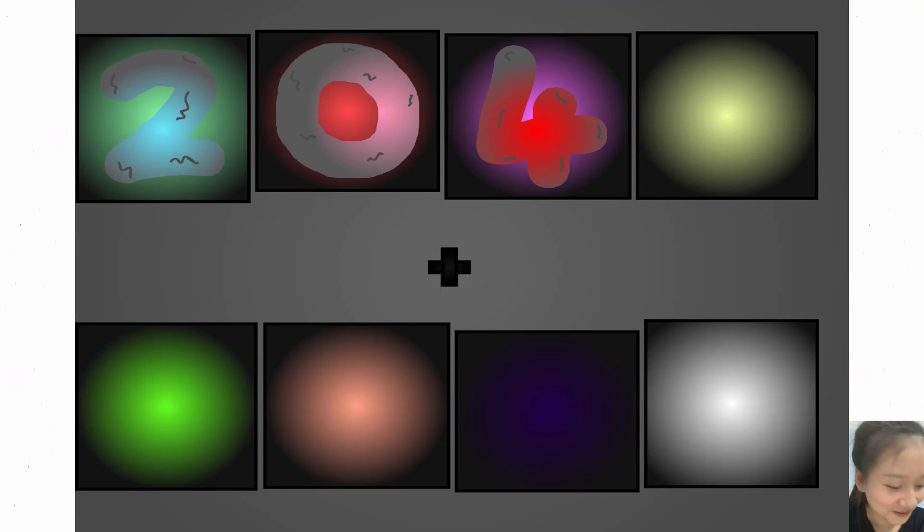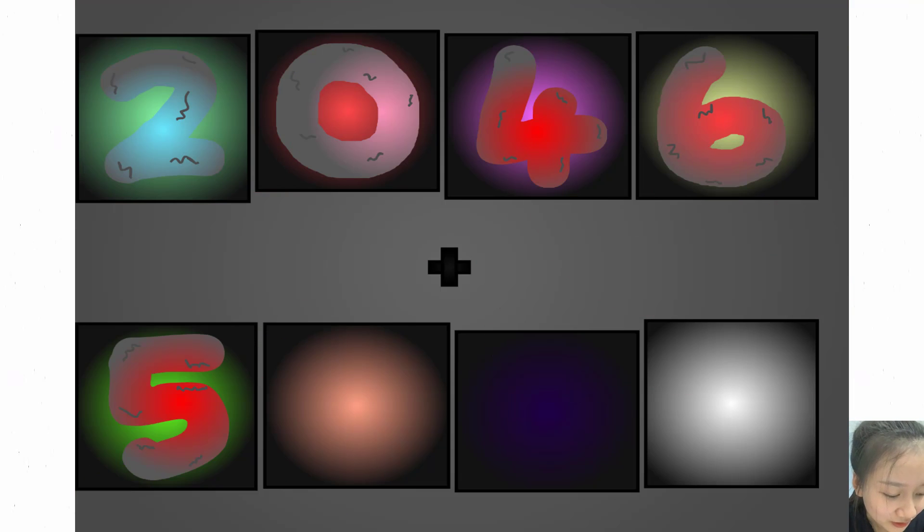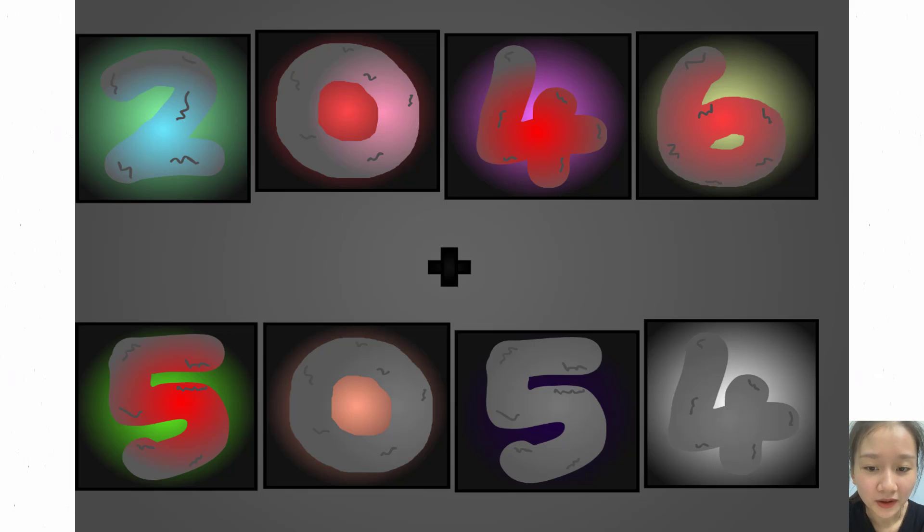2. Zero. 4. 6. Plus. 5. Zero. 5. 4. These big number blocks are going to show it off by adding. 2.